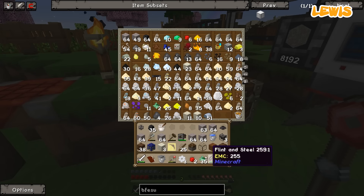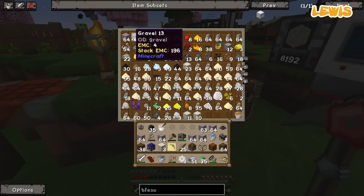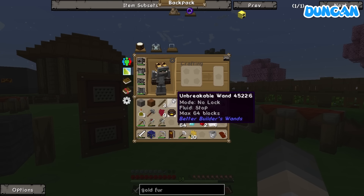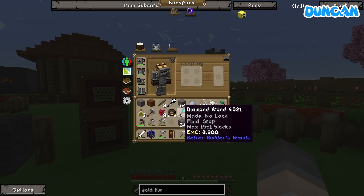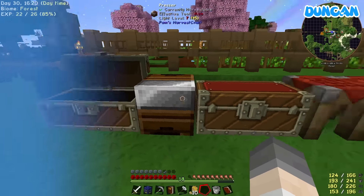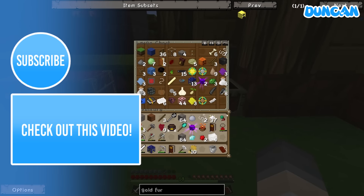We need to have a diamond chest. Well, don't put actual ingots in here though. There's a lot of crap in here. I've got an unbreakable wand! Mode no lock, fluid stop, max 64 blocks. I've got another builder's wand but it's not as good as a diamond one. Such a lot of crap. Holy crap, there's a lot of crap — holy balls.